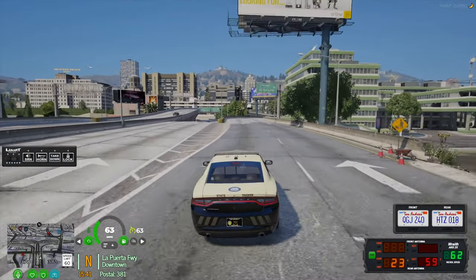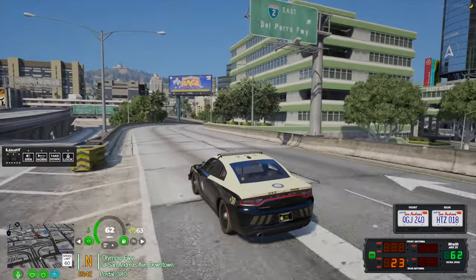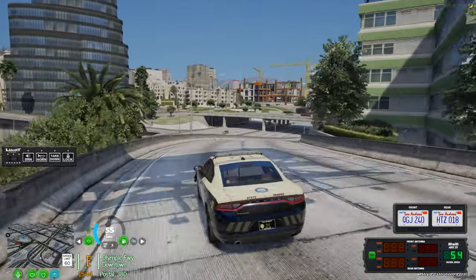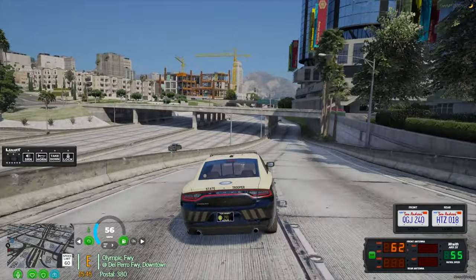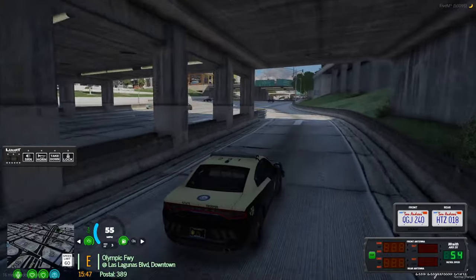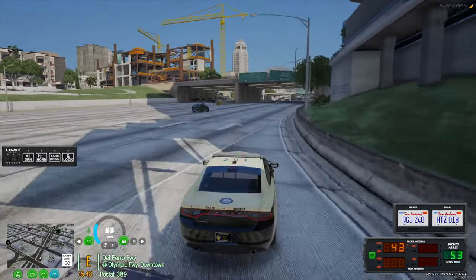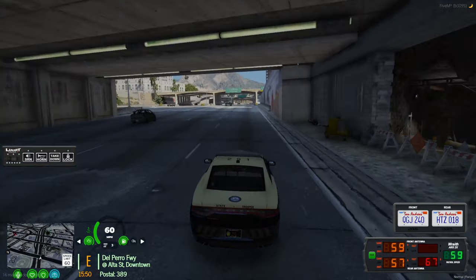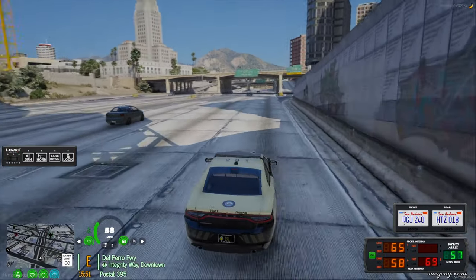We're at 399 Elgin. There's a bunch of cars doing donuts in the intersection here, probably like five or six of them. We can get some more — hey, Elgin and Miscucci.